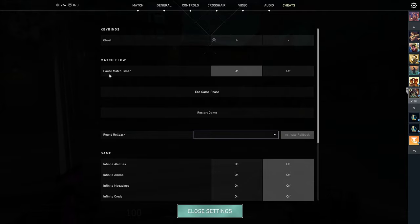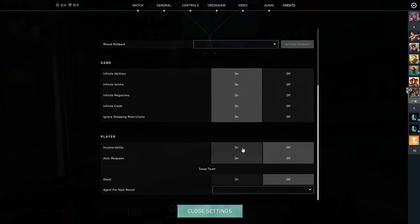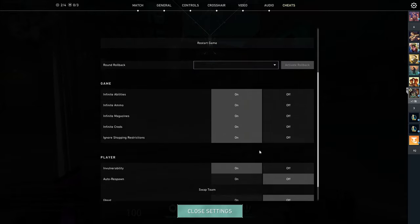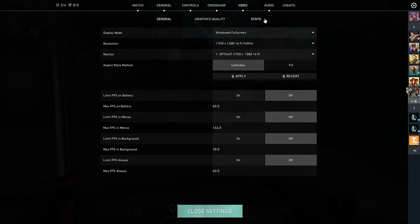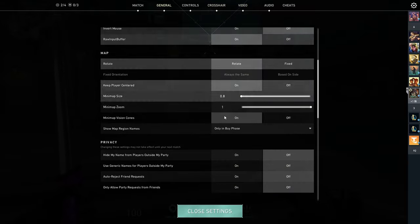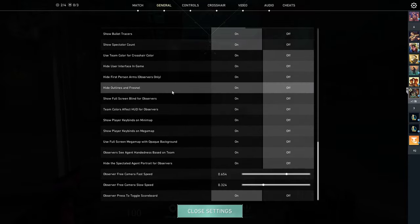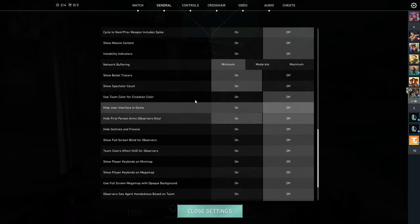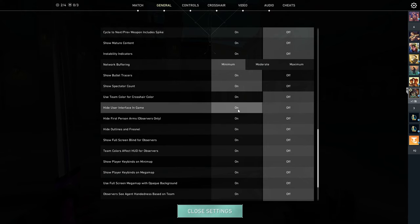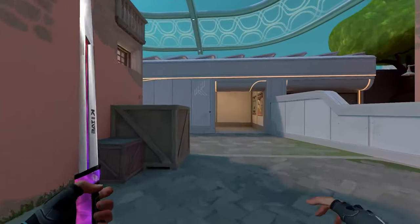In settings, turn on the pause match timer so there are no barriers. Turn on crosshair — you can disable it or keep it on for now. Turn off video stats. Under General, scroll down to Other and find 'Hide User Interface In Game' — turn it on so there's no HUD.